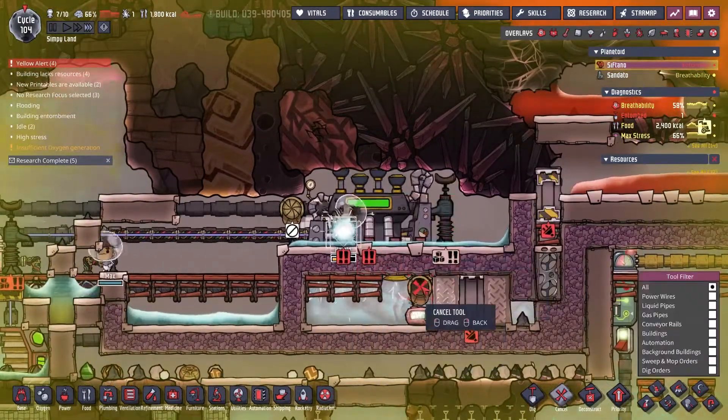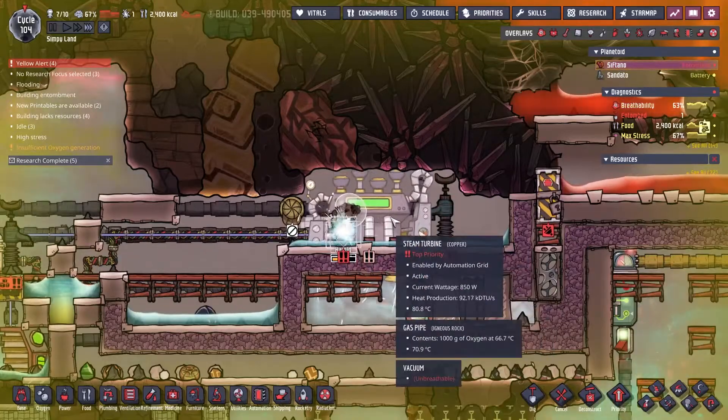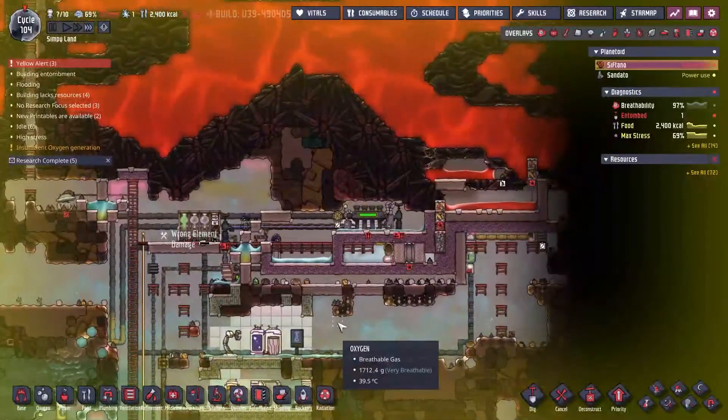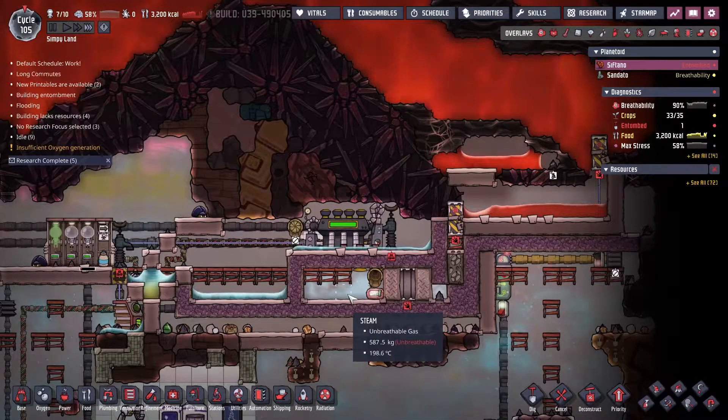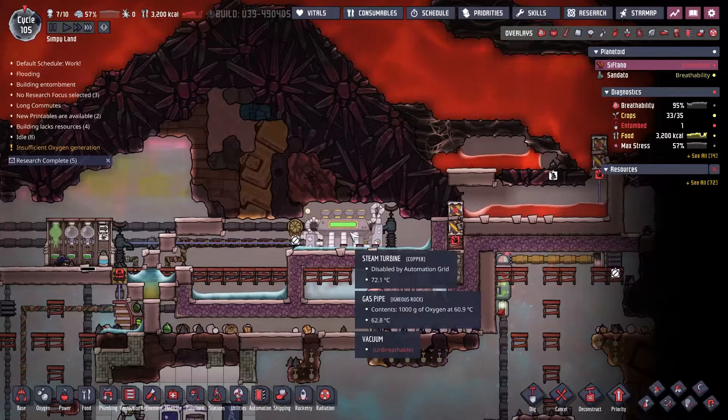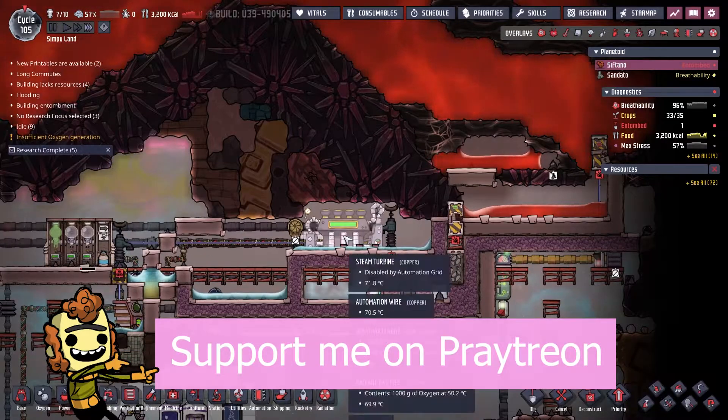So this generator here is producing maximum power of 850 watts, all powered by the magma biome on the flipped asteroid. You could make this more efficient by building a conveyor rail, but this setup has proven able to produce maximum power.